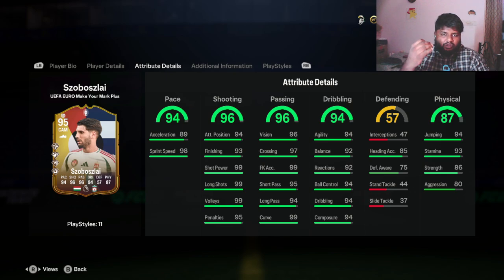Regarding pace, he only has 18 acceleration so he'll be a bit slow off the mark, but he has 98 sprint speed. Once he's in the team, his acceleration might get a plus-three or plus-four boost. Apart from that: 96 shooting, 96 passing, 94 dribbling, and 87 physical — all solid stats — plus 94 jumping and 93 stamina.